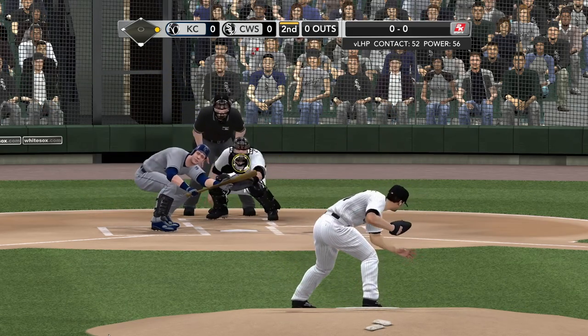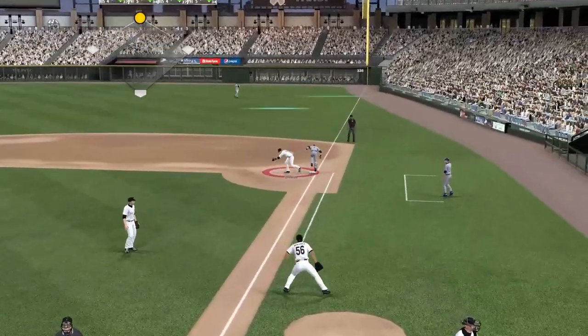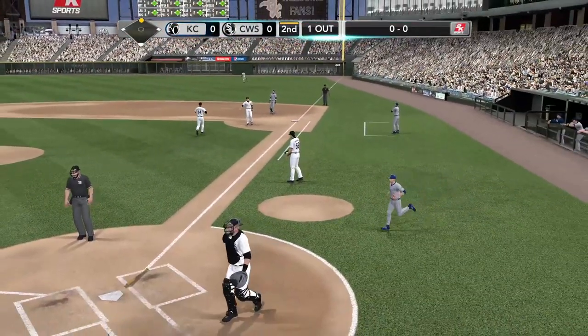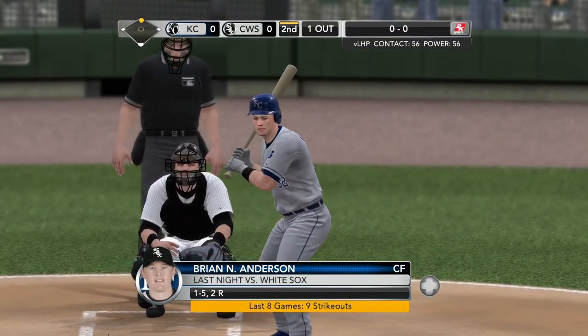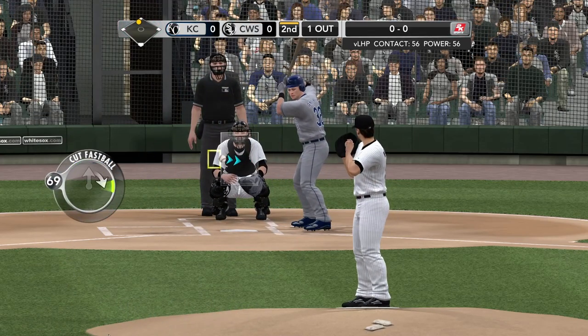He deals and he lays one down here — Burley, over to first for out number one. Outstanding job of deadening the ball right there. He catches the ball on the bat, making it come off very softly and in exactly the spot where he wanted to. Good sack bunt.